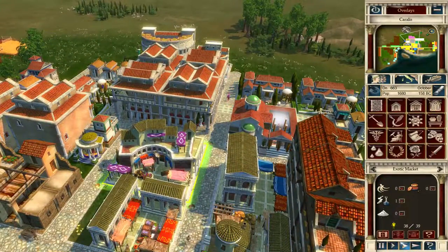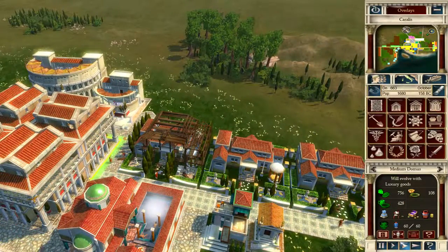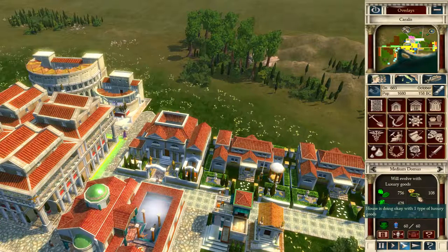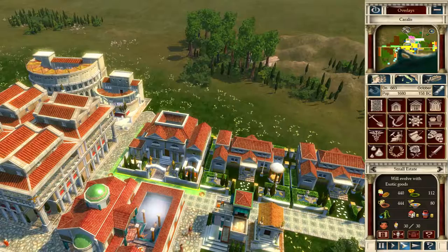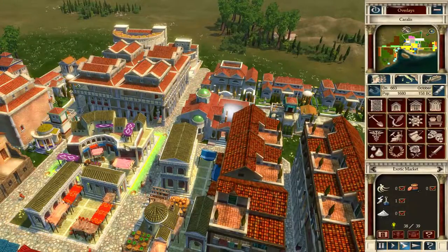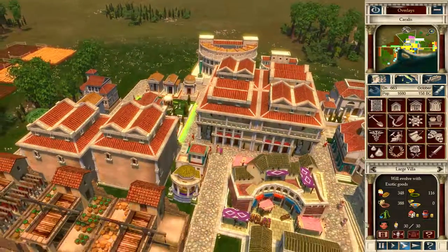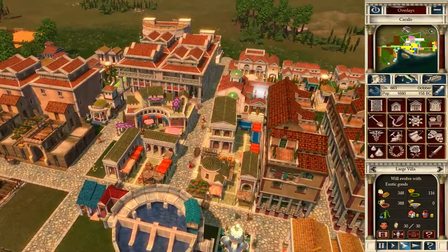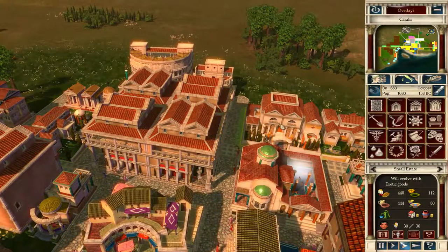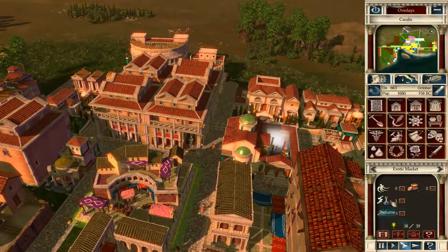Here's the new structure — this time I've built the exotic market and I've got a bit of perfume. Not my particular brand, but the patricians seem to like it. It's just the patricians which will use your exotic goods. They're now asking for the exotic goods, so say goodbye to the perfume — that's going to be swallowed up by these two estates. But once they get that, they will then upgrade and evolve again, which equates to much more money for me. I did buy four perfumes, so I don't know where the rest of it's gone.